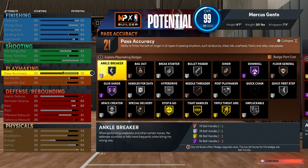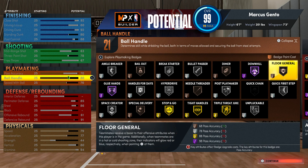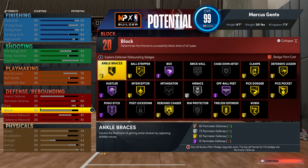Pass accuracy — I was going to go for 80 so I can get Dimer on silver, then I was like, nah man — if you miss wide open that's a GG. I just need to run with new teammates.